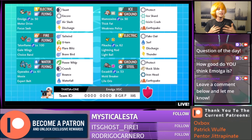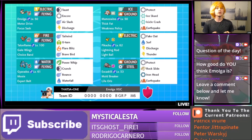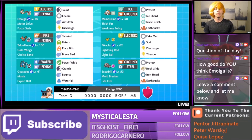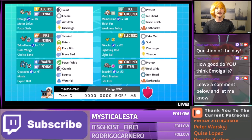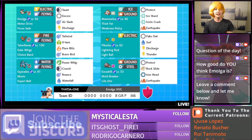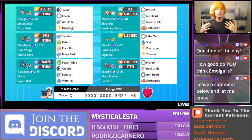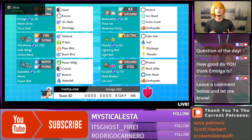Motor Drive means if you pair Pikachu with Emolga, Pikachu can also Discharge and give Emolga more speed boost thanks to the Motor Drive ability. Emolga is super fun, and I want to direct you guys to the question of the day: how good do you think Emolga is for VGC? Hopefully by the end of these games, I can show you that this Pokemon does need to be respected. You can't sleep on Emolga.